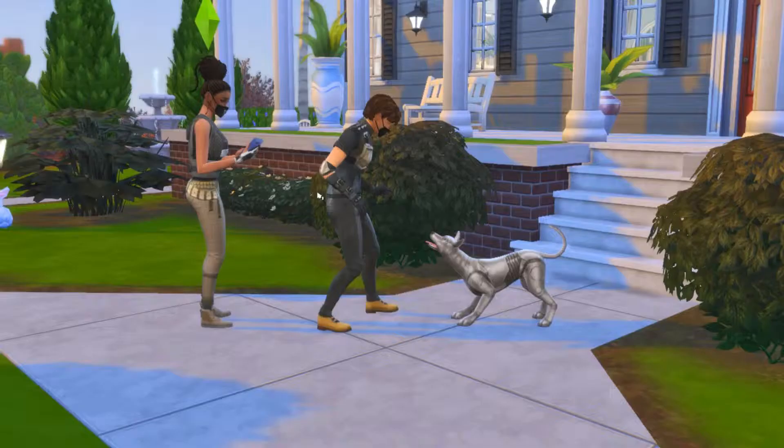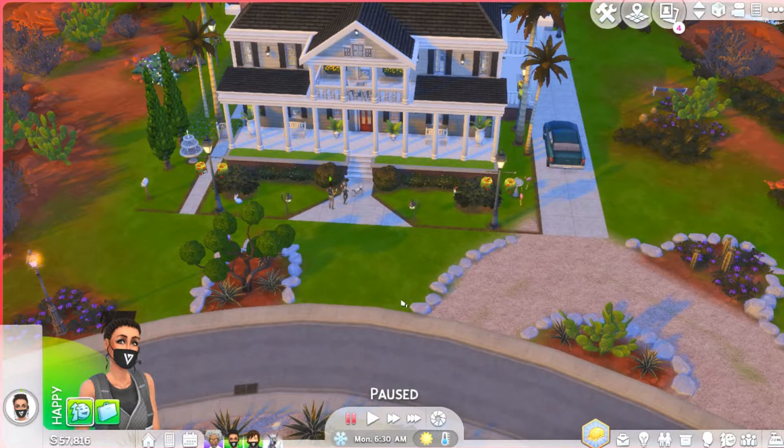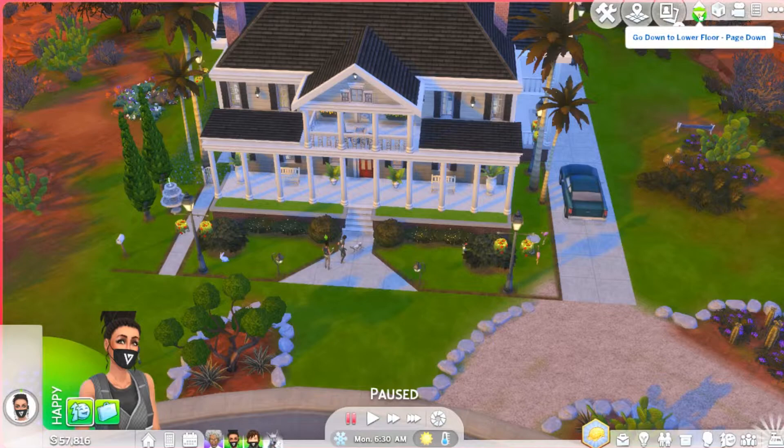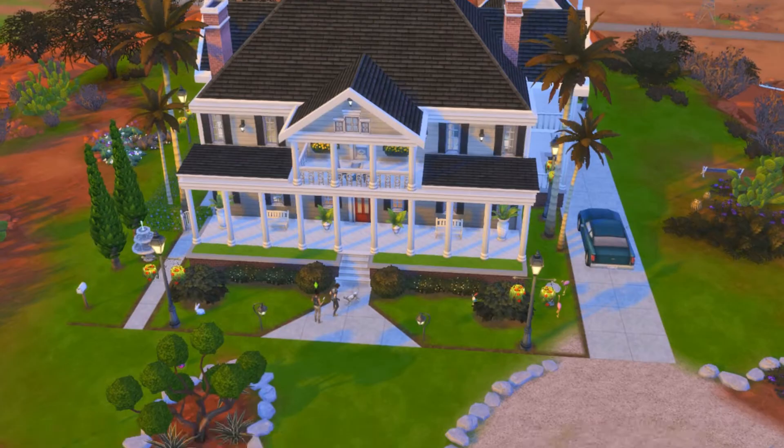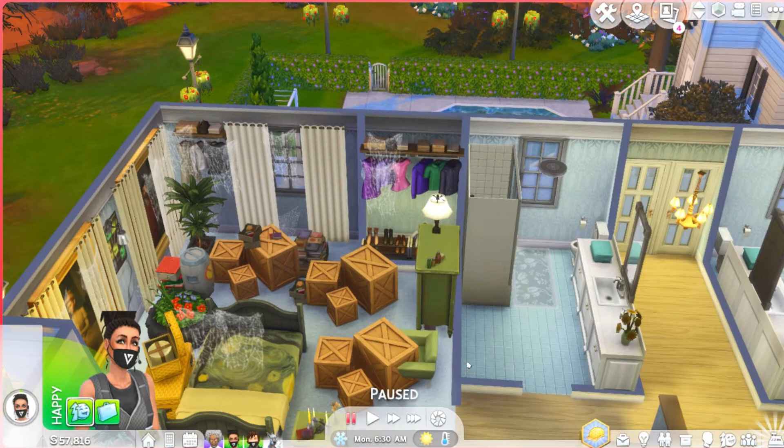We are with the gang here in StrangerVille. Off camera, I just decorated their home. I moved them in — technically, I moved Agent Tanner and Melvin into her grandfather's home. This is the home he had for over 10 years, and it's kind of sad. But if you go upstairs, we're going to take a little tour. This is her grandfather's room, and this is the reason why it's so sad — when you go into this room...